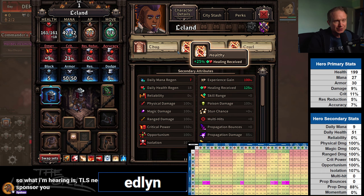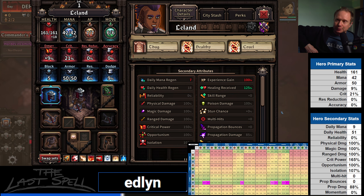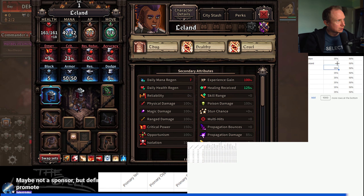Now we can go on to Leland — healing received, cruel, and thug. Wow, we got so lucky with crit on these heroes. Let's process him. You can see the little blue bar along the bottom of the screen — that's the spreadsheet updating after the screenshot gets OCR'd and all of the data gets put in. Now we have Leland. He has a crossbow, which is why ranged is looking good. Ranged is the dominant stat. Crit power is in the top echelon at 18.3%.